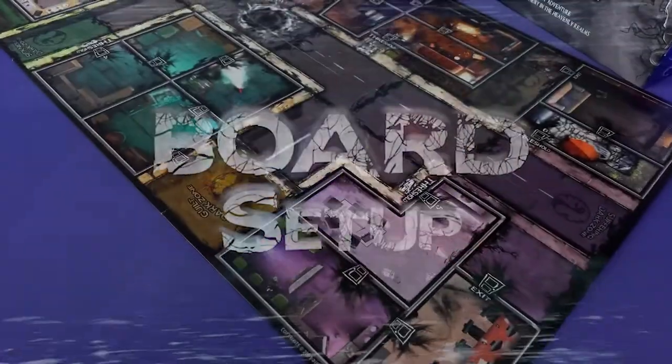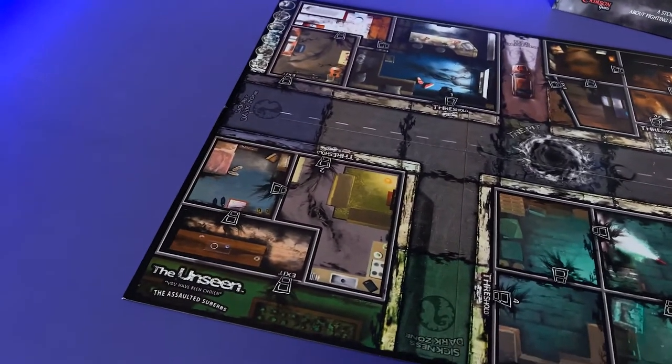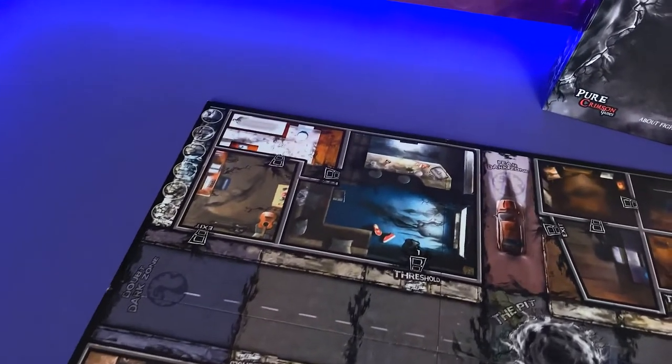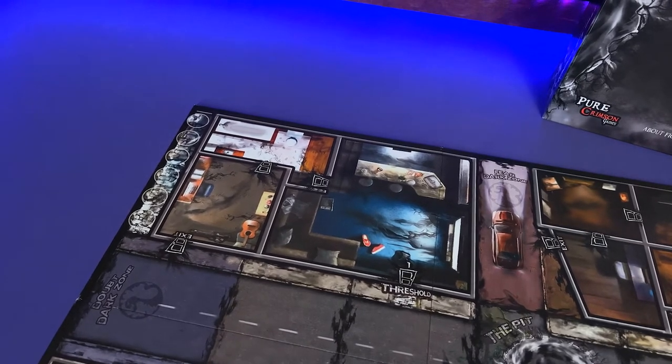Okay guys, so you're gonna take the board and lay it out like so, with the logo in the bottom left-hand corner labeled the Assaulted Suburbs. We're gonna start in the upper left-hand corner where there is a blue room marked one by the threshold. This is how you're going to recognize the buildings as you go through the game — in every building you'll have a threshold with a number and an exit. To start, we're going to lay some tokens in the upper left-hand corner. You'll see some circles — these are just holding spots for tokens so you can keep the board clean.